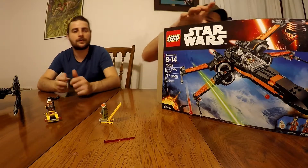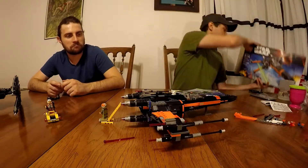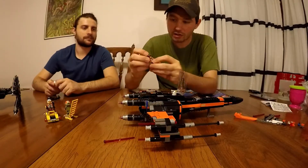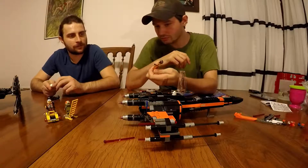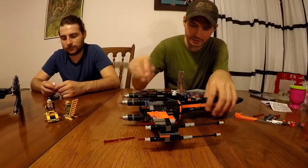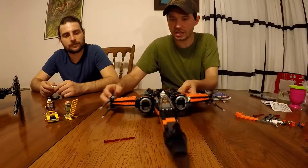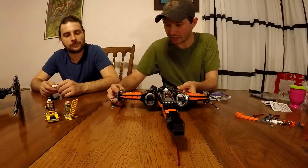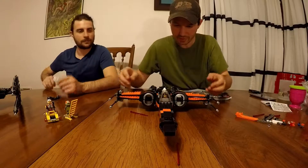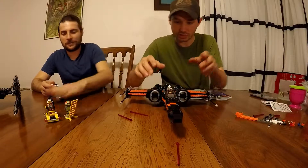Here we go — this is Poe's X-Wing with BB-8. We got a pretty sweet Poe figure with a built-in shield and a special helmet. Interesting cockpit design. We've got these guns right off the bat that release really oddly — there's a bit of a trick to it. We've also got some click shooters, though those don't go anywhere specific.